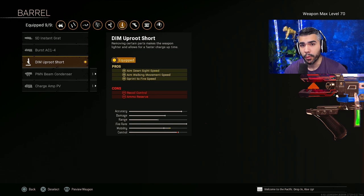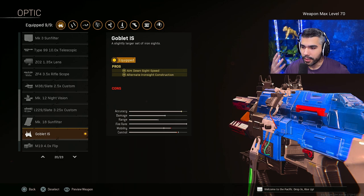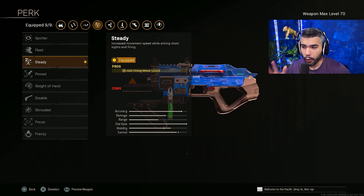The only con is it takes away some of your ammo, but we'll work with that. For the SMG-like version of this weapon, I like to use the iron sights. They give you more ADS, and they're pretty good to aim down. You can use whatever you want, but I prefer this one. For the stock, we're going to be running Removed Stock. This gives you a huge boost in movement speed on top of more aim walking movement speed, sprint to fire, ADS, and ADS firing movement speed, which is very nice.